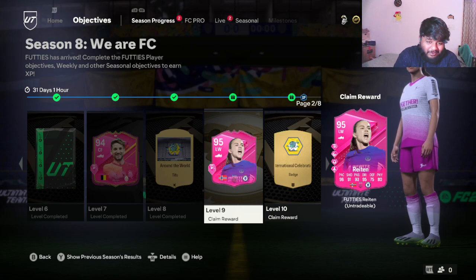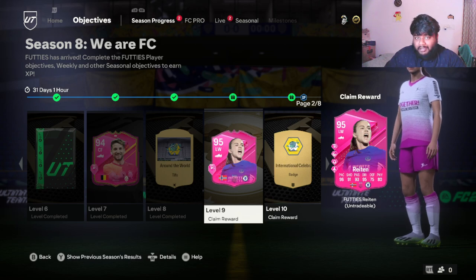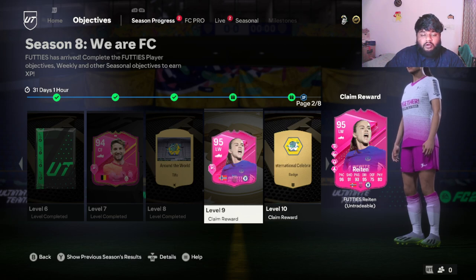Hey guys, welcome back to the channel. Today's video is about Guro Reiten, a player from Chelsea. She's been a really decent player looking at the stats and highlights. She has a 95-rated left wing card in FC 24. We're going to look at the card, see all the stats, play styles, put her in the team, and see how good she is in game — whether she's a first team player, second team player, super sub, or just an SBC option.